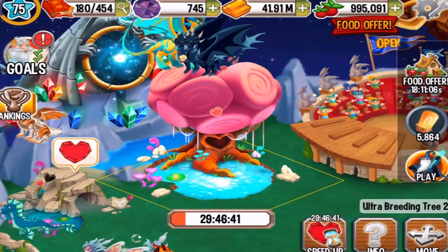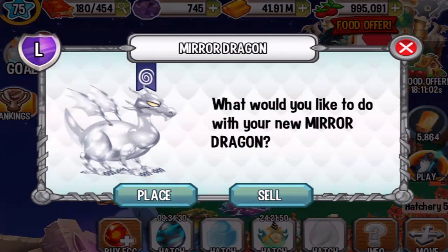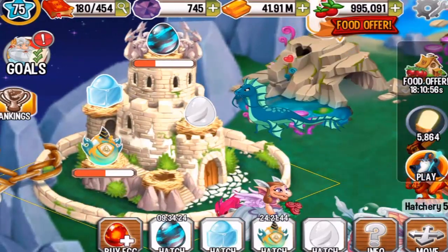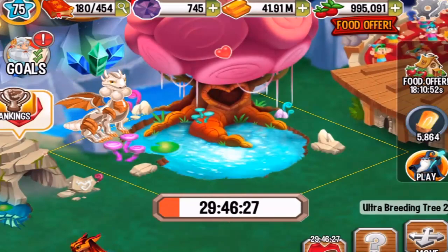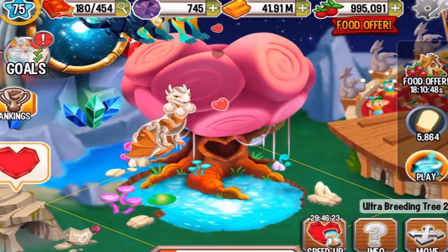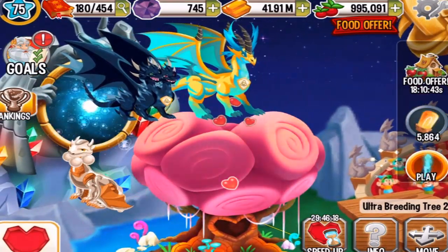Hello ladies and gentlemen, today I got the mirror dragon — it has finished incubating. Check out the egg right here. In order to get this dragon or any other legendary dragon, you have to breed hybrid pure dragons. I got the mirror dragon by breeding pure dark and pure electric.